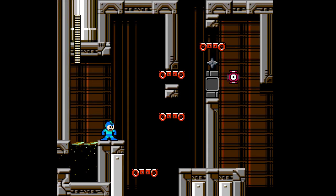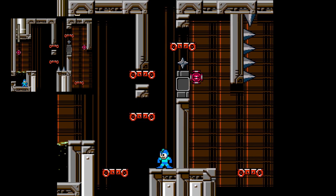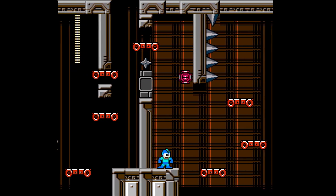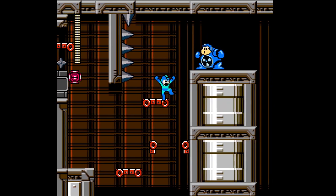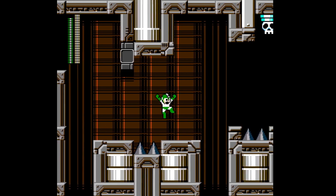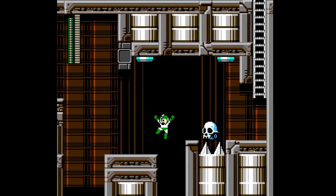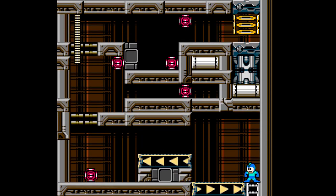There might be some slight pattern changes in how they work, but mostly everything is the same here. I'm willing to bet that this supporting platform here was not here in the hard version. I'm pretty sure this here was just a pit and a pillar with no platform down there. I almost choked there — that was very close. I think I did the exact same thing in the original.